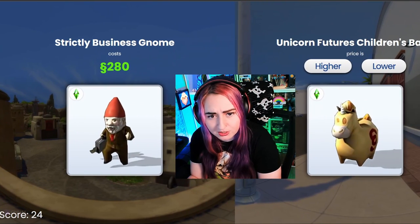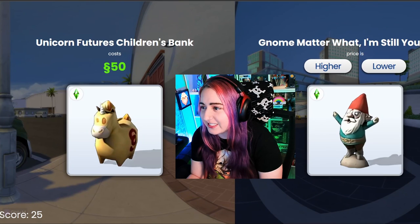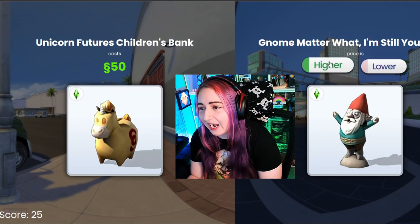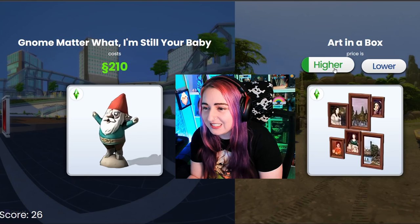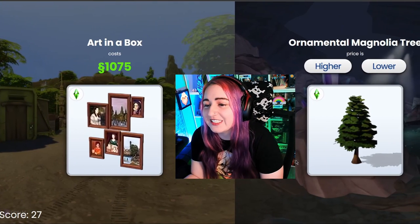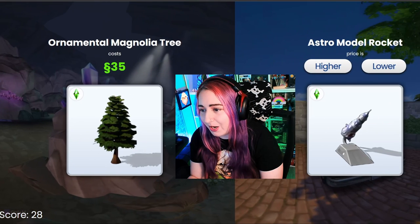This children's bank — I think it's lower. Yeah, I think it's like cheap. That makes sense. No matter what, I'm still your baby — the gnomes are expensive, I had not realized that. Art in a Box — it's gotta be higher than a gnome, right? There are certain things that surprised me, but that's still very high. I didn't think it would be that much more. The tree is definitely super cheap. We can do that. Bottle rocket — so it's just a model rocket. It should be more expensive than that tree though.